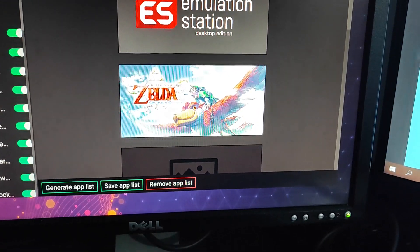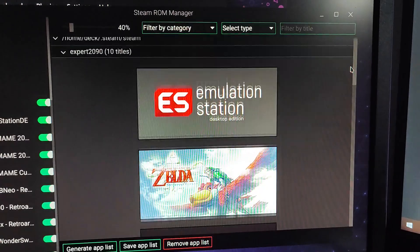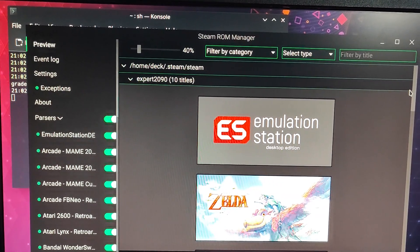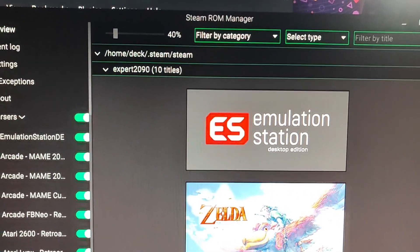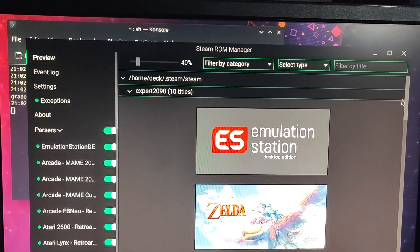The second issue was that I already had Dolphin configured, so only Emulation Station was showing up and the rest of my ROMs weren't appearing. Basically, if you want to run EmuDeck, make sure you don't have any other emulators set up first. If you do, you have to uninstall them and then go through EmuDeck. So on one hand it does everything for you, but if you already have emulators set up it's actually going to be more painful than you'd think.